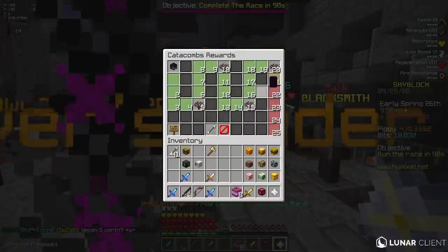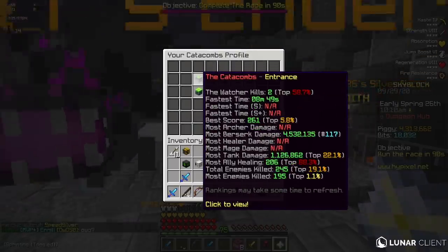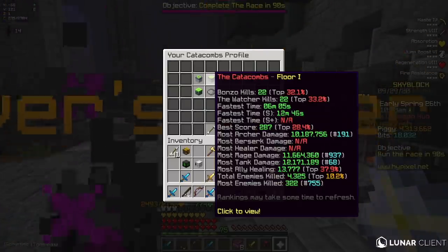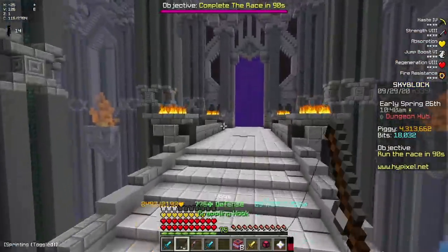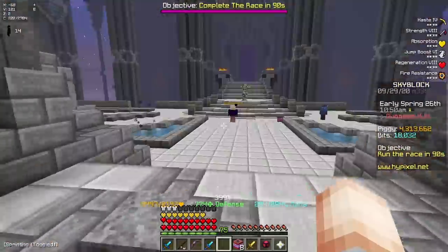Okay, there's one more thing that I want to do before this video ends. So if I go into my Catacombs profile, you guys can see that I'm number 117 for most Berserk damage, and like I'm number 68 for most tank damage in Floor 1. I have positioning in a couple of other floors as well, like Archer damage and stuff too. So what I'm going to do is just run a solo dungeon really quick and see if I can get really high up on the leaderboards because of this insane damage.